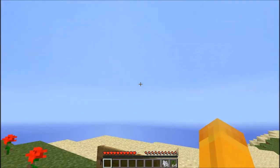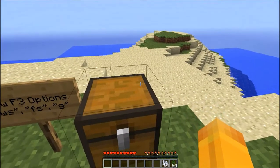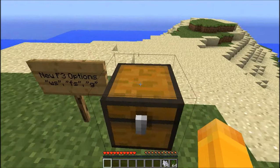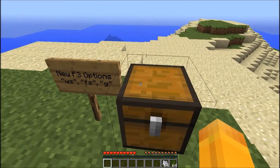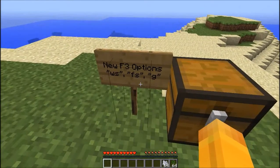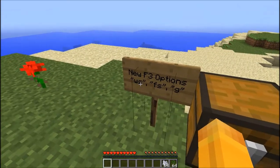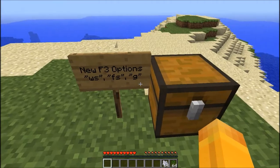What they're trying to do is make it more like multiplayer so you can invite friends to your single player world and stuff like that. One of the new features is that there's more stuff in the F3 menu. To be specific, there's WS — which I don't know what it means — Fs, and G.